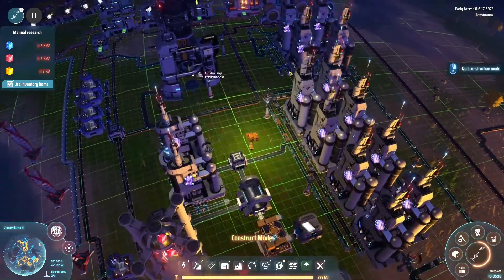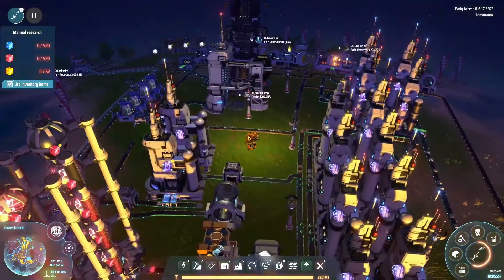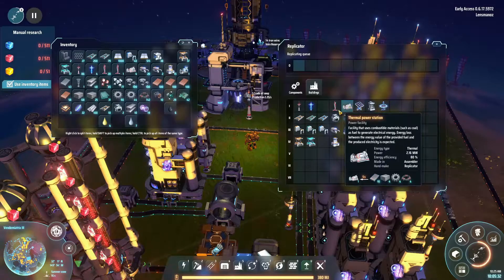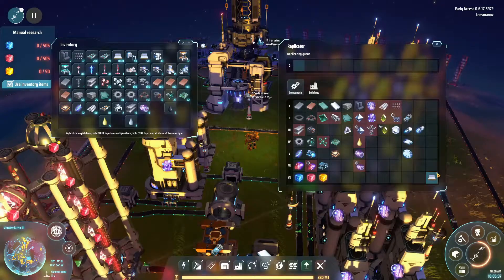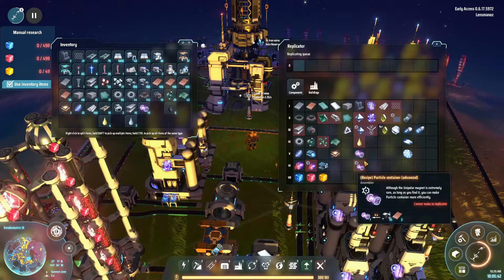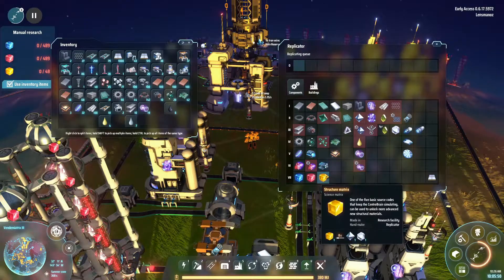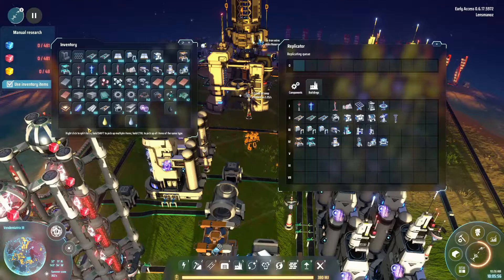We will have to keep making sure we have titanium coming in. We have 500 to go. What else should we be making? I think so far, in terms of buildings, we're good. Everything production-wise is good.